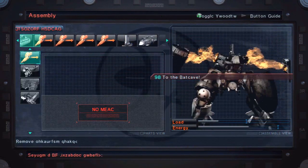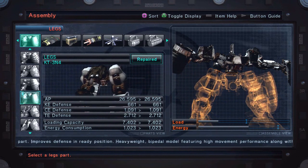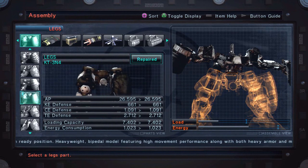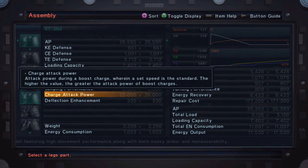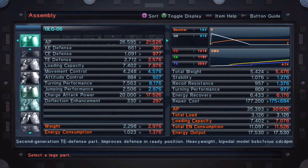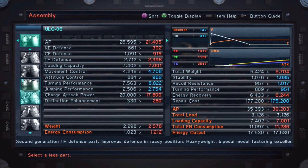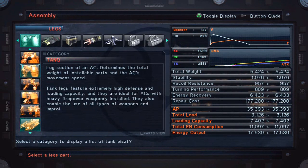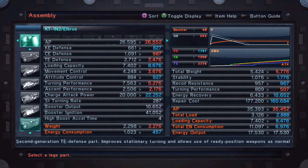I chose it because the kicking is good — damn good. But it being bipedal means we don't have those tank boosters and we can actually go places. The charge attack power is 20,000 on this — the attack power during a boost charge. That's the kick. Everything you see — 18, 17, 19 — I wanted to run something with decent movement control and a high kick. When you're making a kicking build there's only so much you can look at — it's really the legs, and maybe some mobility. We take the charge tag: 20,000, 22,000 — yeah, 22,000.